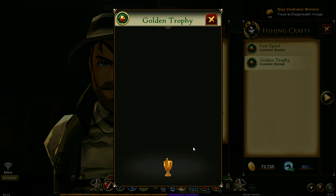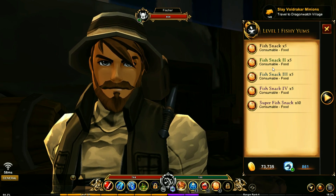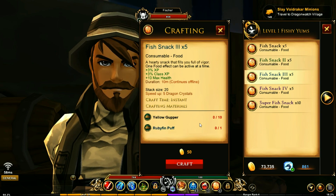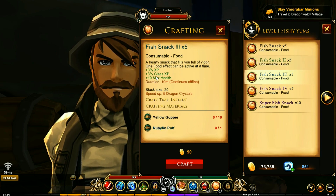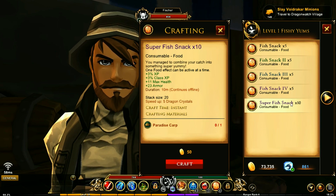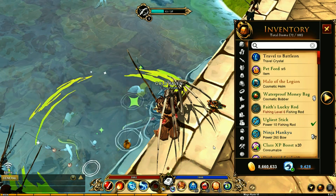Throughout your farming you'll also find fish snacks. Each one has different stats and requirements. You get XP, class XP, max health boosts — they're all different. One gives you armor boost; another gives you 23 armor, health XP, and 31 attack. Imagine using these in PvP — you would dominate.